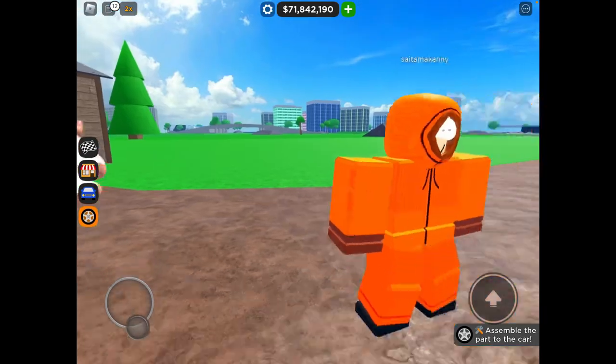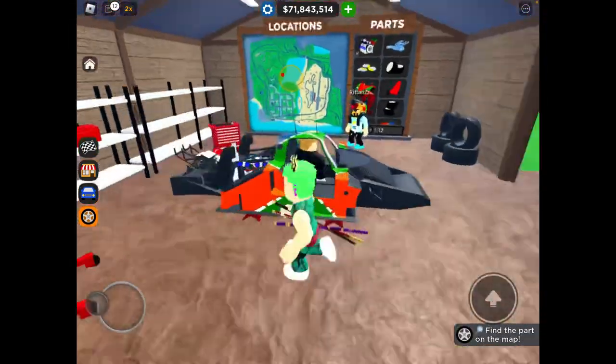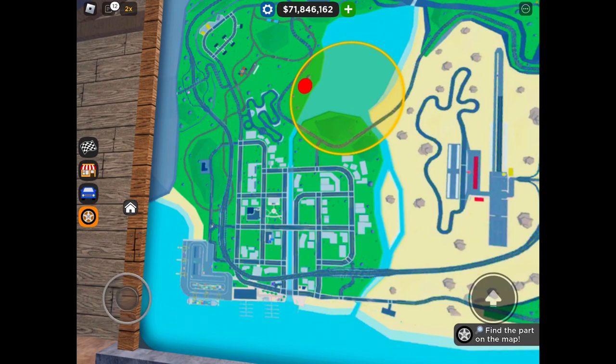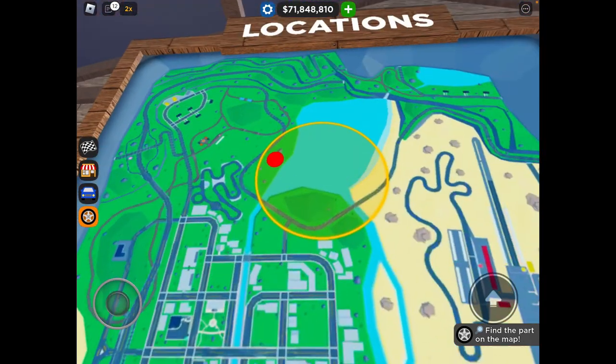We're going to teleport. There's Kenny from South Park. Now let's assemble — we added the engine. There's the map. We just got the part, and it also tells us where it is too, which is actually really neat.